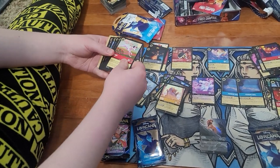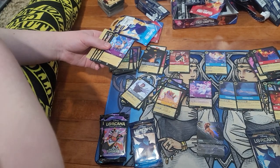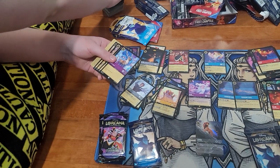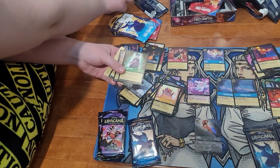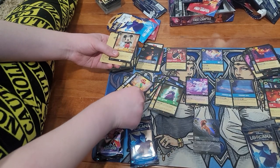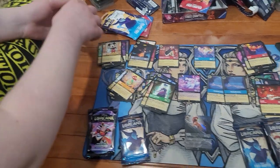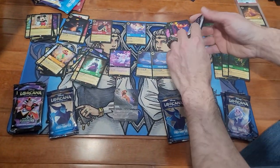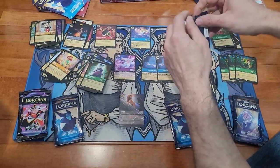I have one pack with Elsa left — hopefully she's holding an Elsa. Lady Tremaine, a super rare Ariel, and another foil Mickey Mouse. Mickey Mouse coming to copyright-strike a business near you.